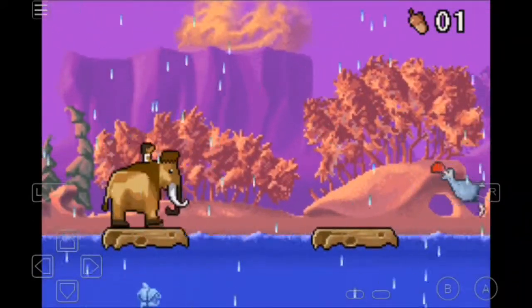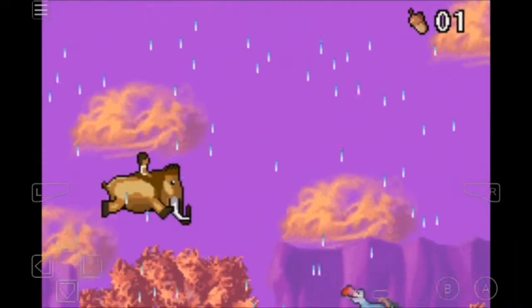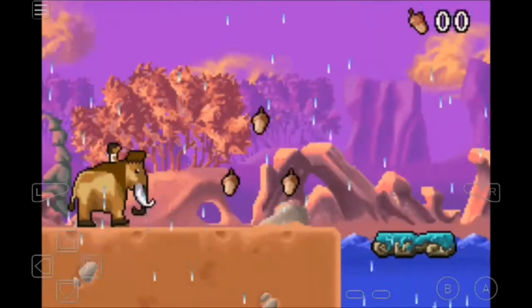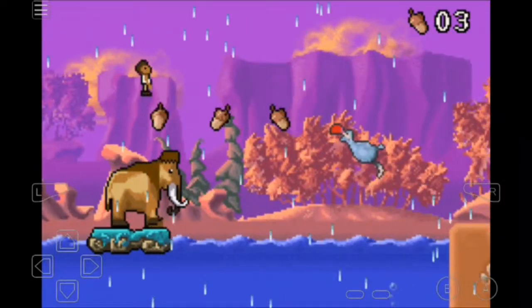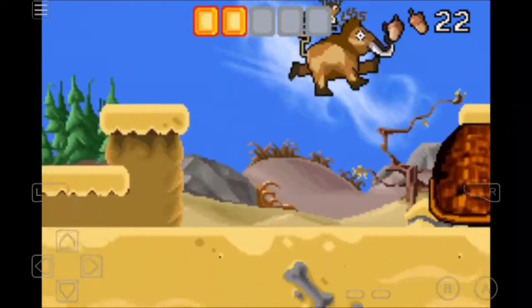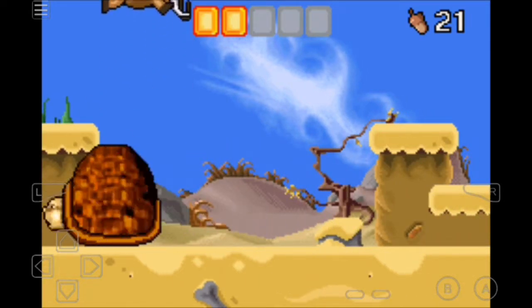The Game Boy Advance is capable of somewhat 3D graphics, so I wish they could have used the technical possibilities of the system more — this is more comparable to the Game Boy Color. Each level is split up into sections, with each one increasing the challenge, similar to Wayne's World on SNES. At the end of the level there is a boss. The first boss is a giant turtle — you bounce on his shell and do it five times, and then that's it.